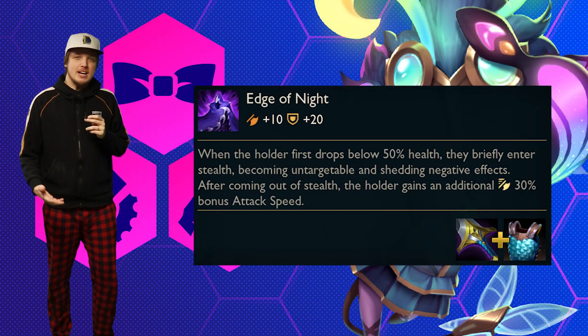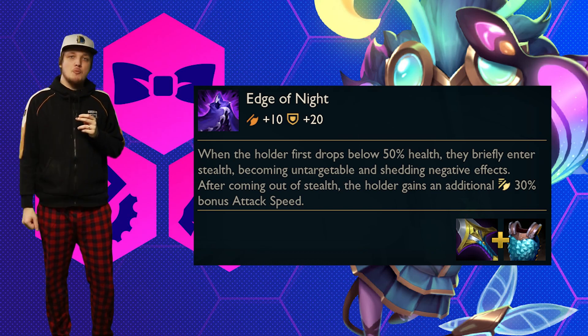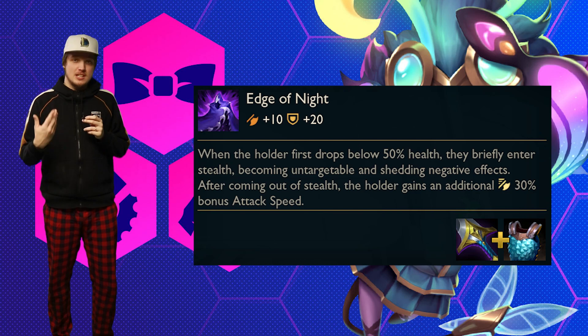Instead, we are getting Edge of Night. Functionally, this item is very similar. You put it on your carry so that they are safe. When the unit wearing this item drops below 50% health, they go into stealth, cleanse all debuffs, and gain attack speed. So just like Guardian Angel, it is a pretty good counter against assassins.